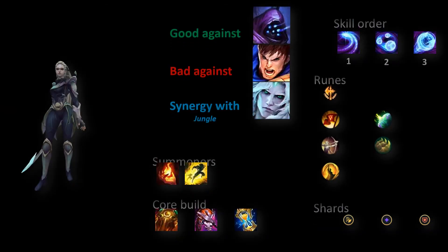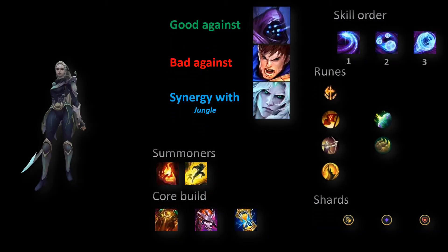Diana top lane is only good because of Sunfire and is performing quite well. You don't have an escape plan, so if you are not winning lane make sure to play safely until you get your two core items. In the mid and late game, every angle should be a decisive engage on the enemy team.